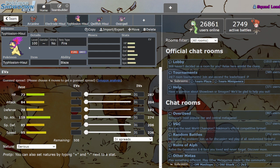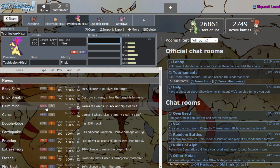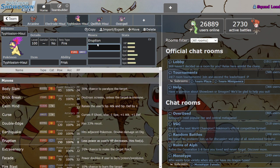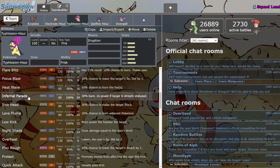Moving on to Hisuian Typhlosion — this was a very necessary upgrade. I like this Mon a lot. He's Fire/Ghost now instead of pure Fire, which is awesome. He doesn't have Flash Fire anymore; instead he has Frisk, which is a bit of a downgrade unfortunately. But aside from that, I think this Mon is just strictly better than Typhlosion because he still gets Eruption, which is Typhlosion's thing, and on top of that he has a new Ghost move called Infernal Parade.